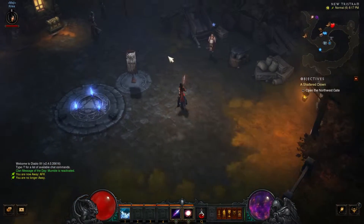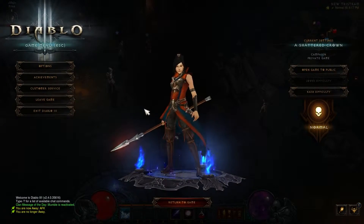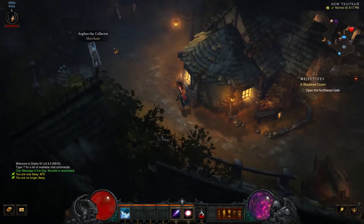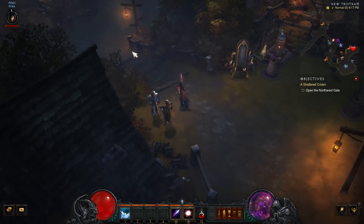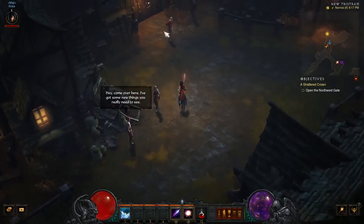Hello everyone and welcome back to Diablo 3 here on the Husky Hair. We are on our level 6 wizard, Kreia, and we are about to head out the northwest gate of New Tristram. At the end of last episode, we helped the blacksmith Heydrig kill his wife and his infected friends. It's terrible.